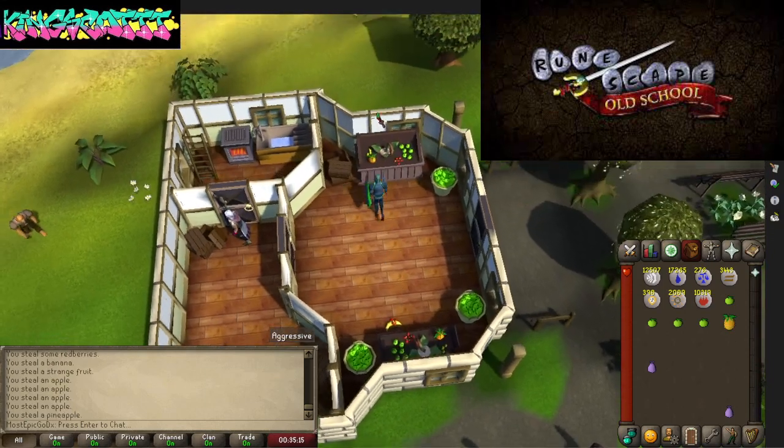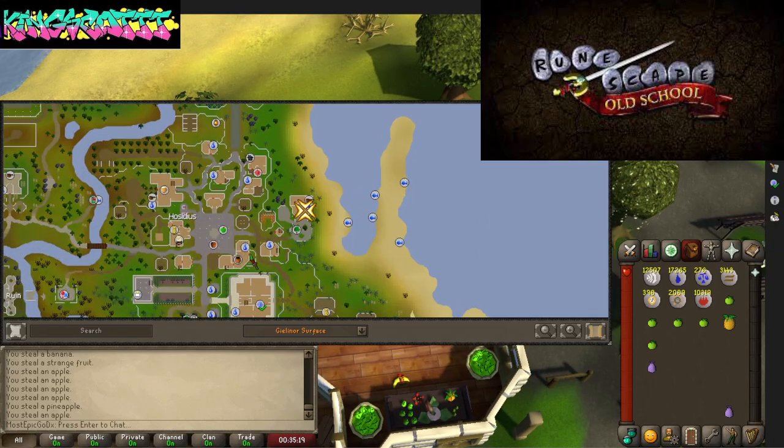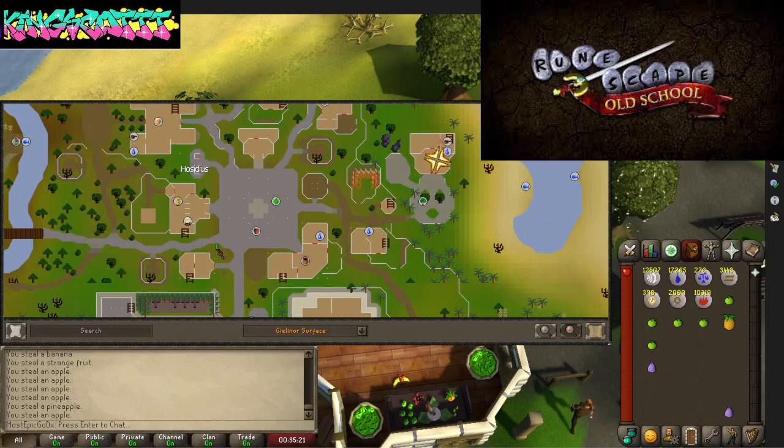If you're running back and forth like me and you're in Hosidius and you want to find a place to thieve, go to the little square over here. You're going to see some stalls all throughout, like Varrock-style. Make a shortcut through this area, come up, and you hit the magic trees. Come into this little room here where there's a water source and a cooking range — and just party.